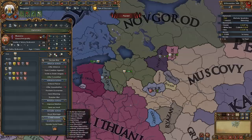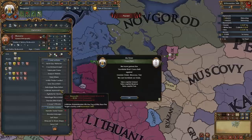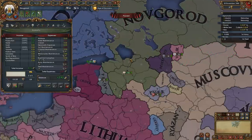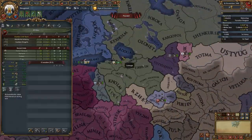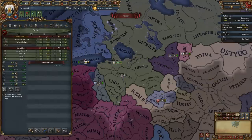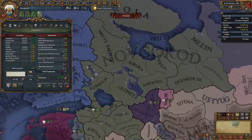The first thing we're going to do against Muscovy is embargo them. The reason for that is we want to encourage Muscovy to embargo us back. If we are rivaling him and we embargo him, he will almost 100% embargo us as well, so long as there's no truce — which there is not.